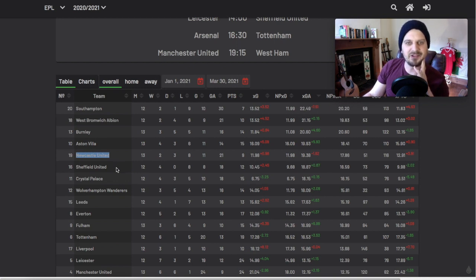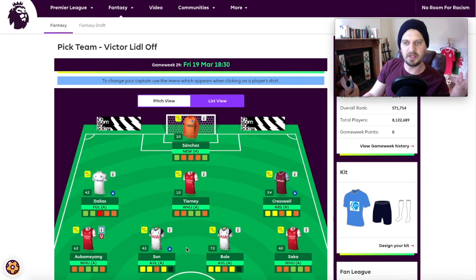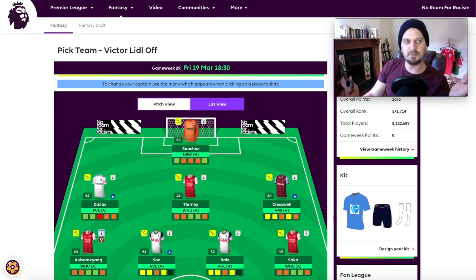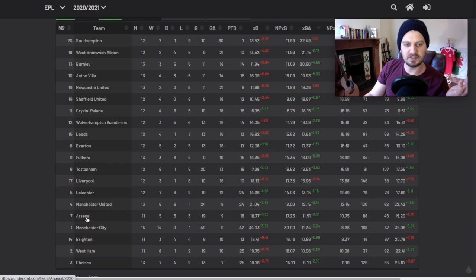Out of the teams playing in this gameweek, Aston Villa have the worst expected goals conceded. Next up is Newcastle, but I don't fancy any Brighton attackers apart from maybe Pascal Gross - he could be the ideal free hit candidate because you don't want to carry him week to week, but on any given week he could get you a goal or two. Son and Bale can be explosive on their day, and if Aston Villa's defensive numbers have been dropping off, happy days.